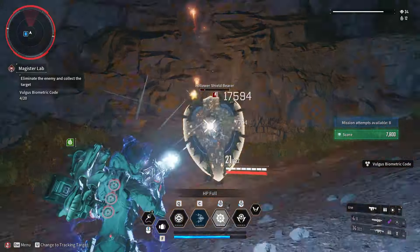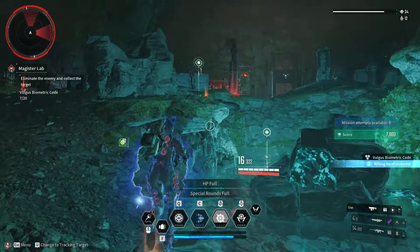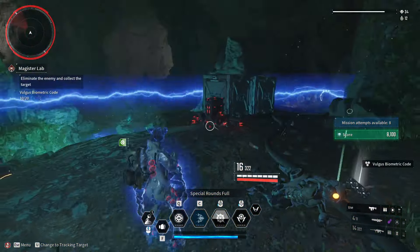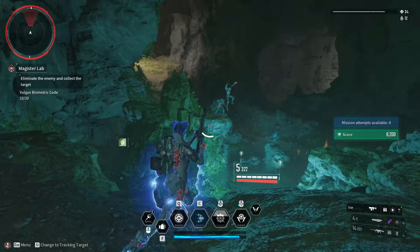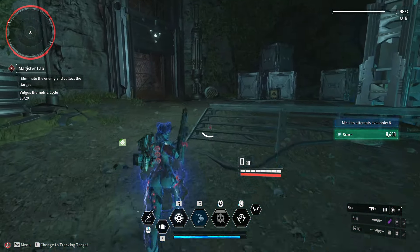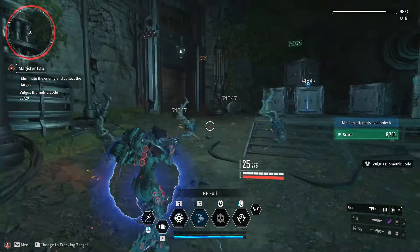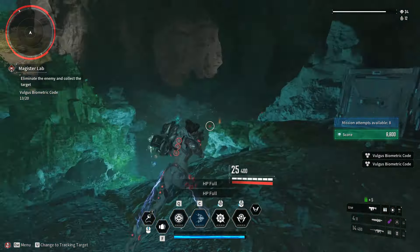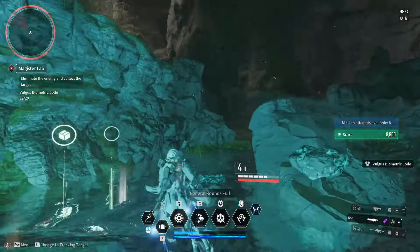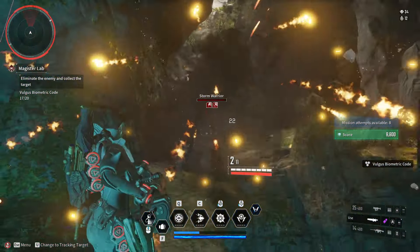When I was crafting the energy activator, I noticed you also have the option to turn the 30-hour craft time into zero — and I think that alone costs around £10 to £12. So you're spending even more money just to use something you already farmed for, instead of waiting over a day. I can wait three, four, five, or even six hours — I can turn the game off, go outside, get food. But 30 hours? That's wild.